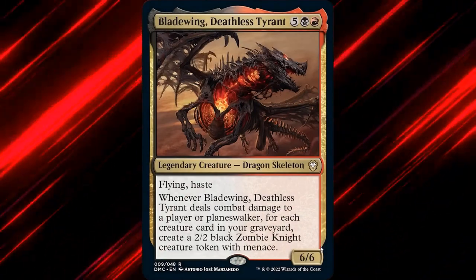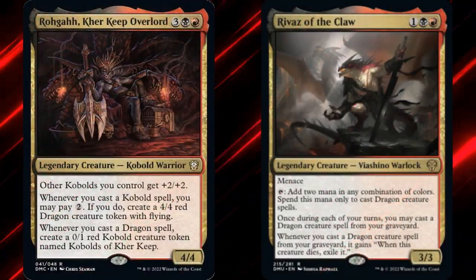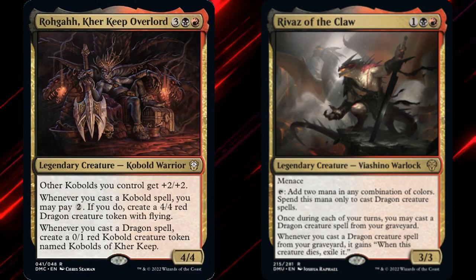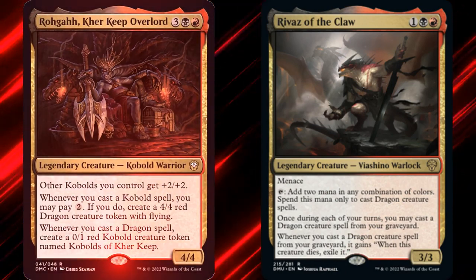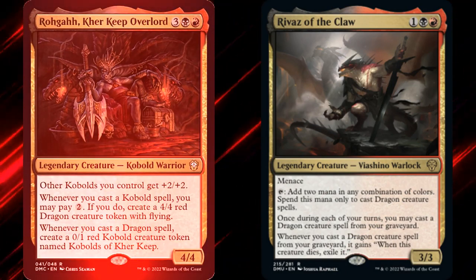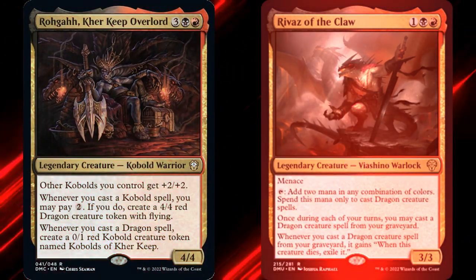I had a bit of a struggle with today's deck. Monday's video had a dragon in the command zone, but it wasn't a dragon deck. Dominaria United brought us a pair of Rakdos dragon commanders, and I struggled for a while figuring out which one I wanted to build. CuteStuff wanted a deck around Rogah Carekeep Overlord, while I wanted one around Rai'Vaz of the Claw.